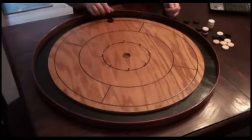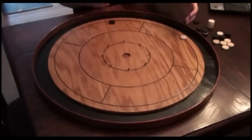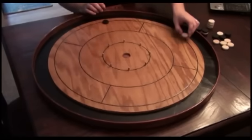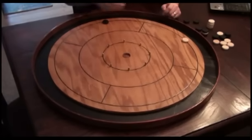Randomly choose a start player to go first. On your turn you take 1 shot, then the person to your left takes a shot. In a 2-player game it simply alternates back and forth. In a 4-player game: I shoot, one opponent shoots, my teammate shoots, the other opponent shoots — and so on until all discs have been shot.